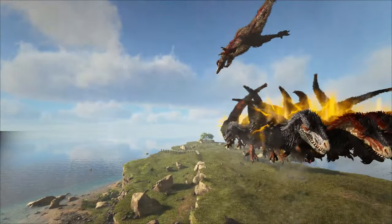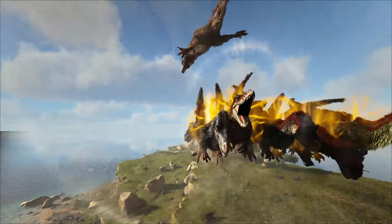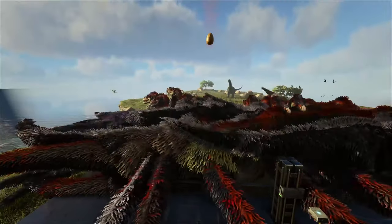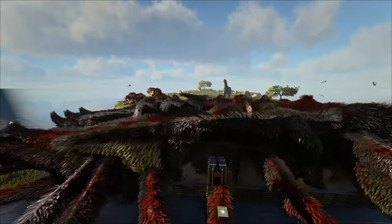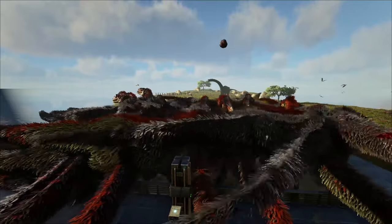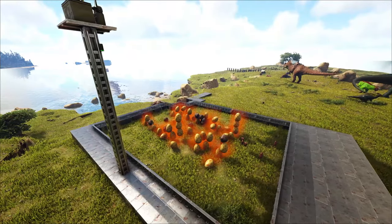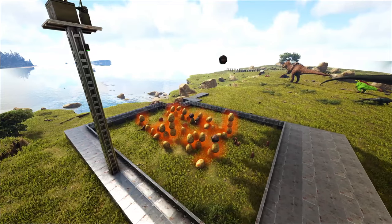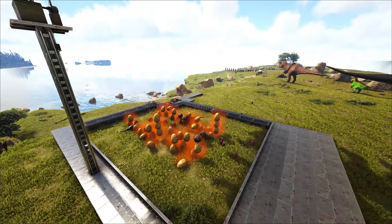Especially considering the Euteranus' roar, the farm consists of two levels: the spawning level and then the killing level. We have a group of Euteranuses laying eggs which drop down into the killing level. And after a certain amount of time, the eggs will hatch, the babies will grow, and then they will be ready to be farmed. I personally have surrounded the killing level with railings to prevent the Euteranuses from getting out and attacking me.